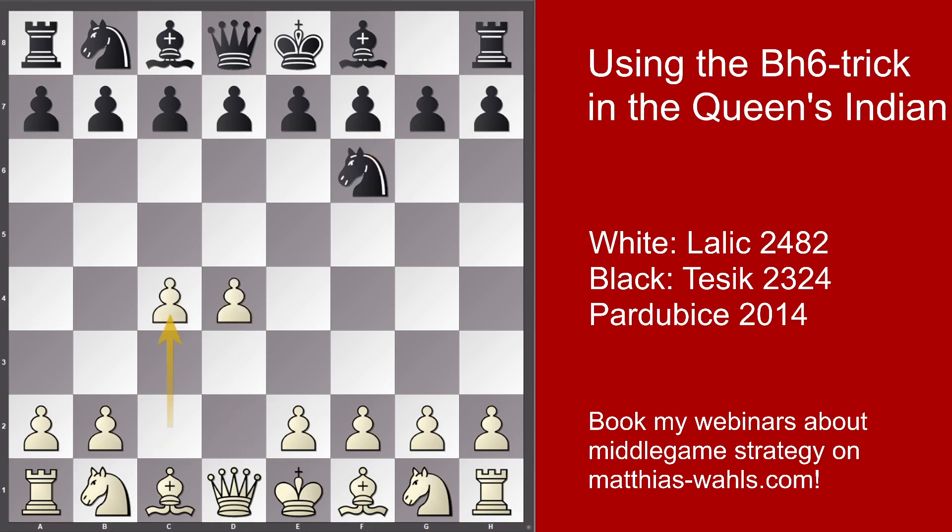d4, Nf6, c4, e6, Nf3. Most likely Lalic didn't like to have the Nimzo-Indian on the board, which would happen after Nc3, Bb4. In my opinion the Nimzo-Indian is Black's best opening after first d4. Actually it is the only opening where the engine states equality after only 3 moves, and this also includes openings after first e4.